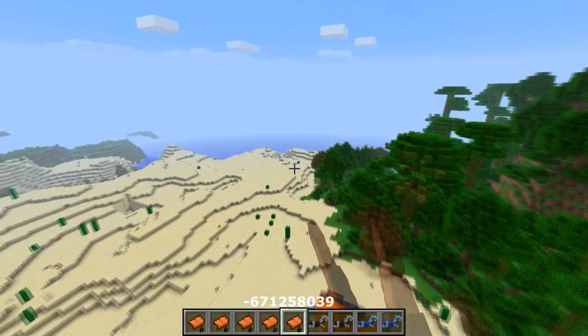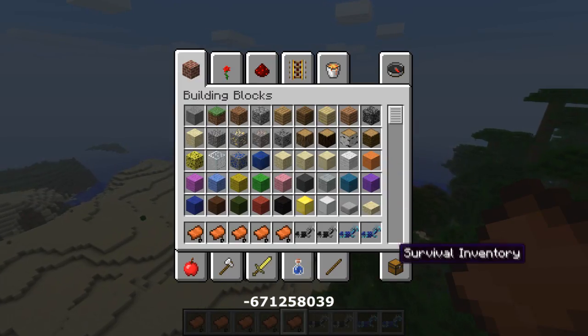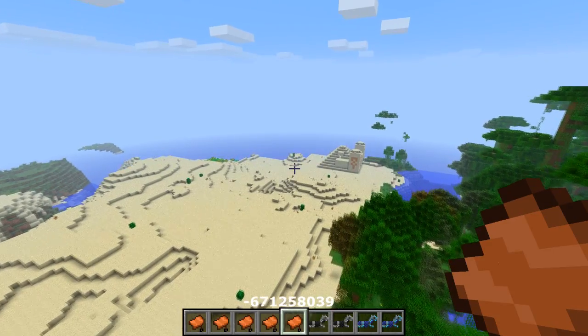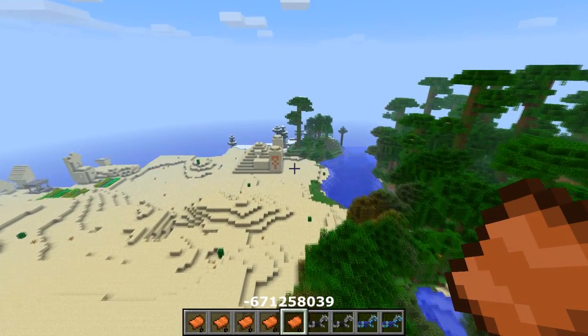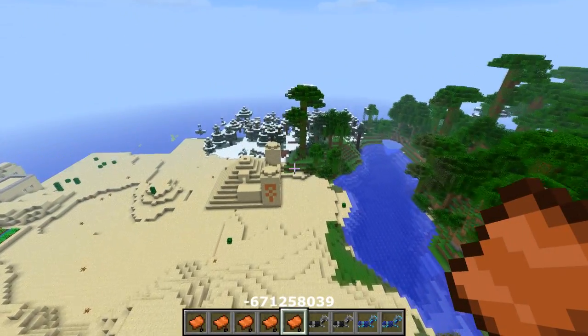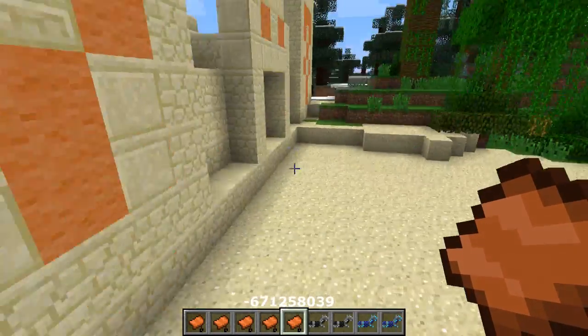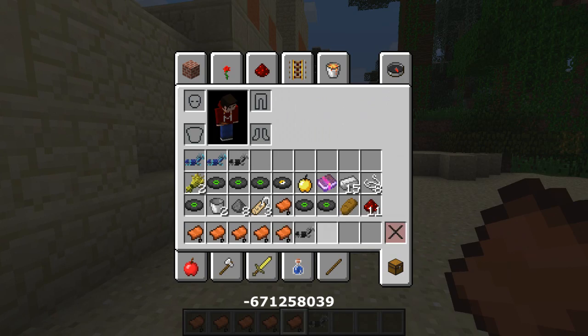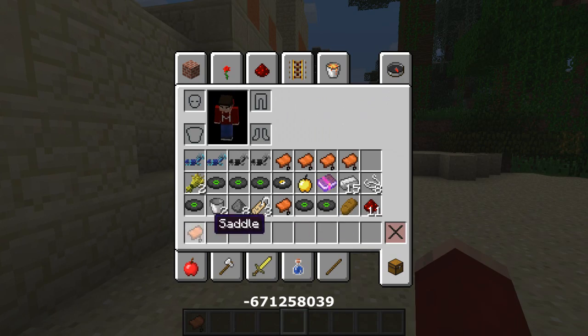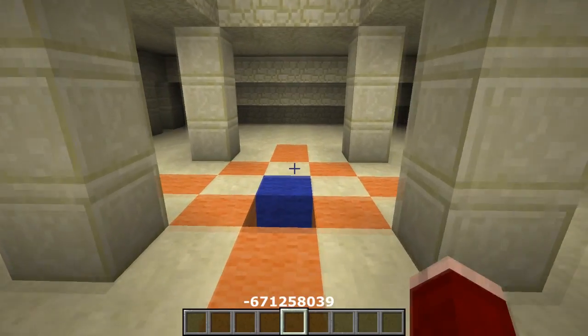When you're done with the spawners, it's time to head into the temple and the village. But before you go in, you should probably place a double chest somewhere safe and empty out your inventory, because we are almost full. When you enter the temple, remember not to fall into the TNTs — break your way safely to the chests underneath.